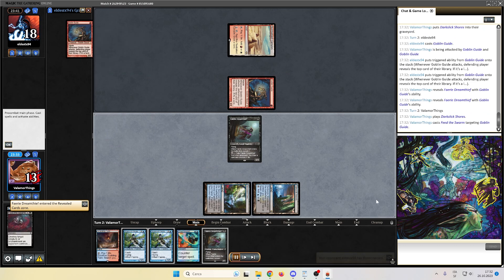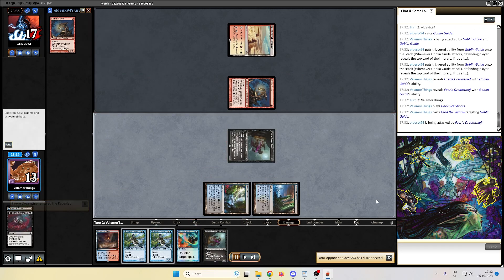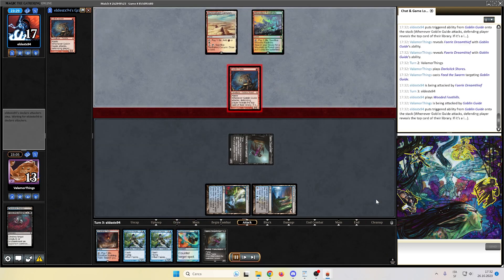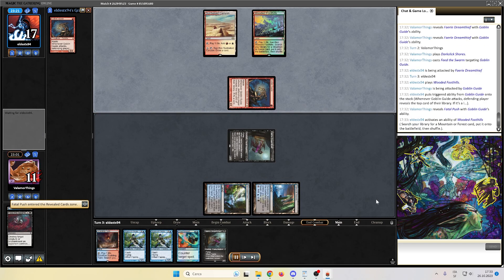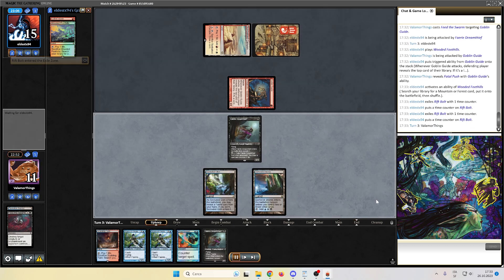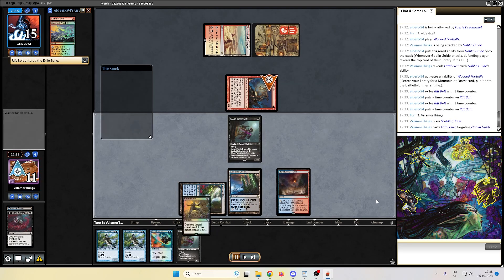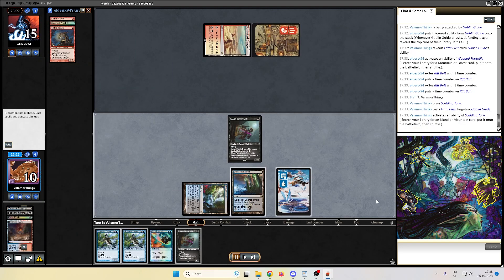Dark Slick Shores, Feed the Swarm on the Goblin Guide, we hit back for 1. But we are already down to 13. Opponent missed the land drop and here comes the land drop. Fatal Push on top — which is fine. Down to 11. Rift Bolt coming in, another Rift Bolt coming in. We are pretty done, I think. With Fatal Push the Goblin Guide. We look for an island — we want to counterspell one of the Bolts. Back with the Dream Thief, opponent down to 14.